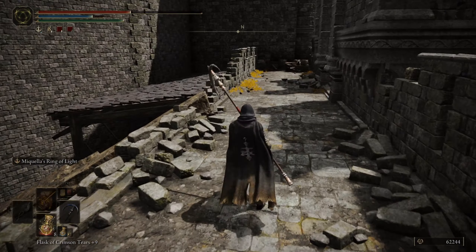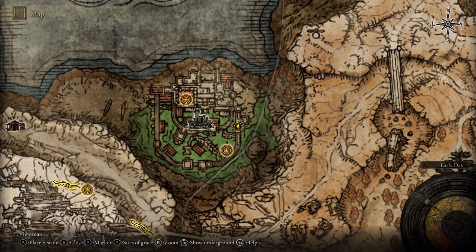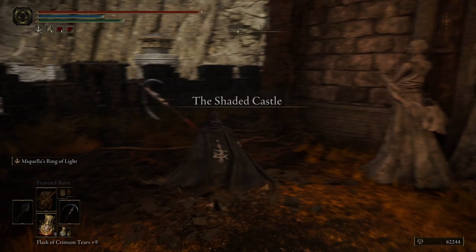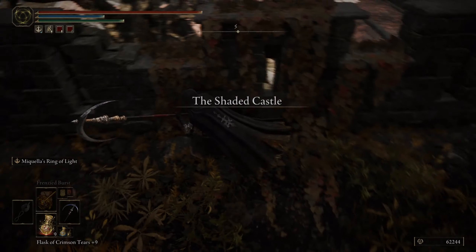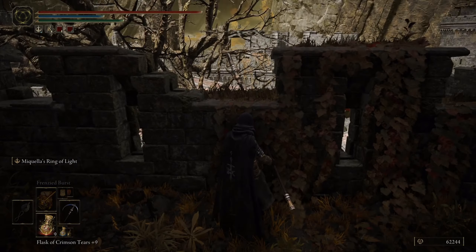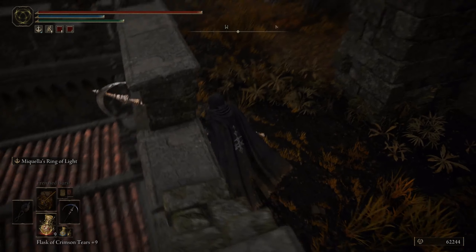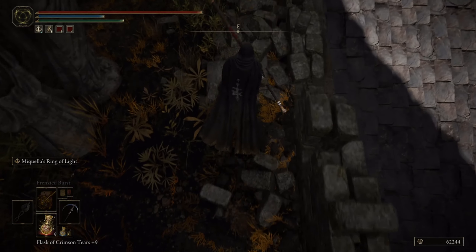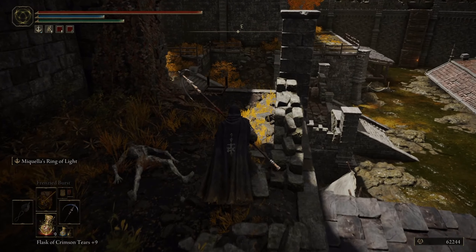I'm gonna go to the inner gate because I think that's going to get us up there. I want to sneak back and get that item, which I sincerely hope isn't just a stone sword key. It's a cracked pot — I'll take that, that's acceptable.